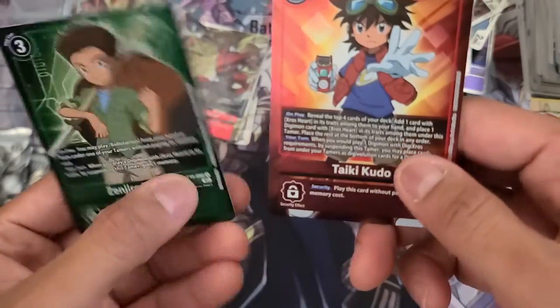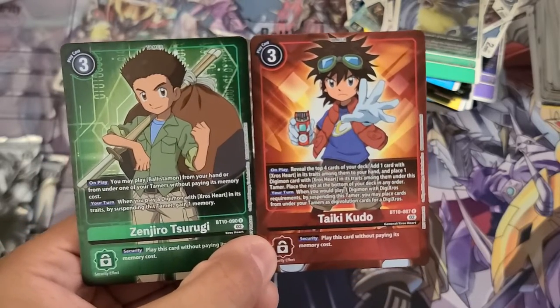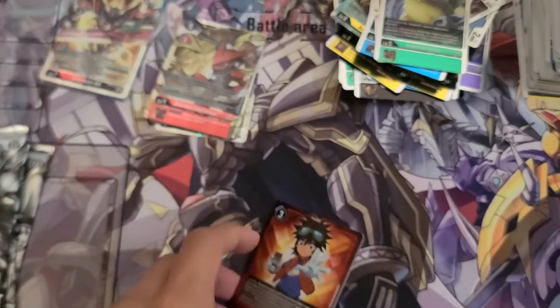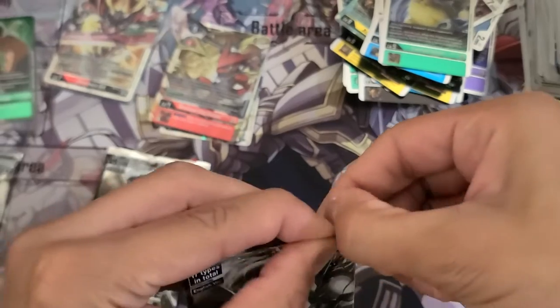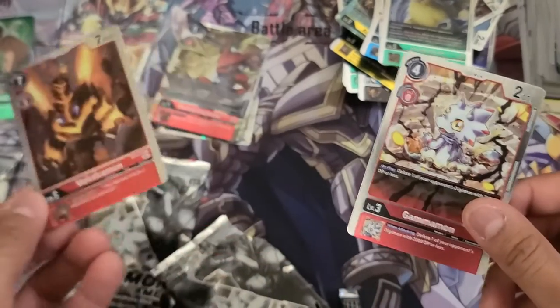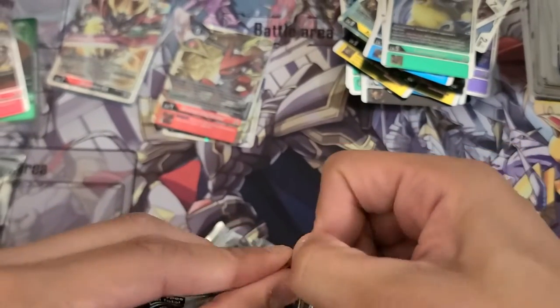Opening the box toppers — Zenjiro and Taiki Kudo. I like Zenjiro's background, it's like some data visual. I love the art on Zenjiro; Taiki looks cool too with the diamond. Great box toppers. Now opening the two Starter Deck Eleven promos — you always get the Agumon promo, and I get a Voltramon. Not bad, the art on Voltramon looks pretty sick.